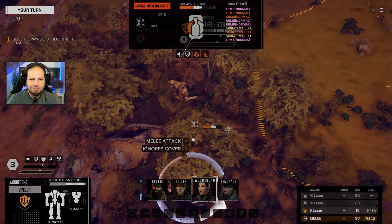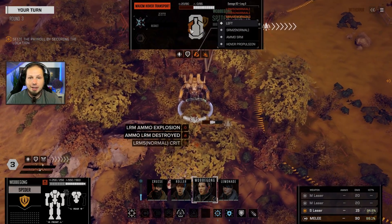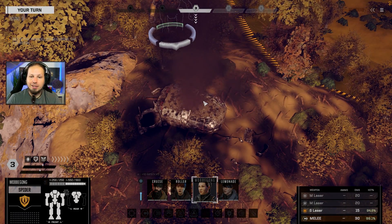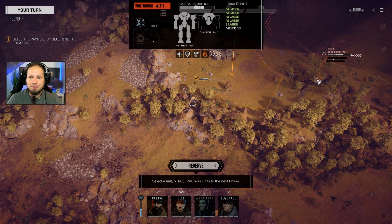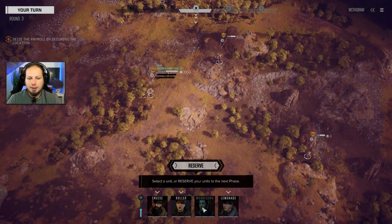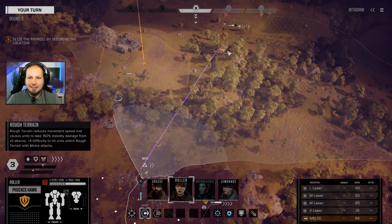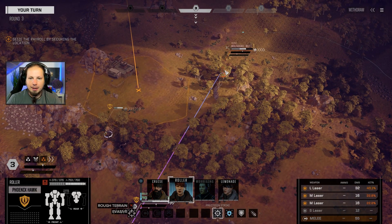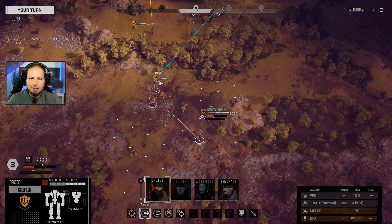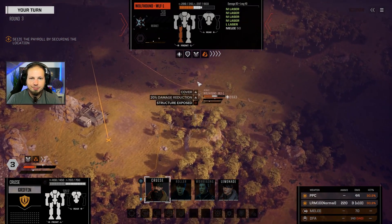Spider attack! Hover propulsion destroyed. We completely incapacitated the drive system - that's cool. We have a Wolfhound with mediums and large lasers. Let's go ahead and kill it, but I need my sensor lock which is on the Spider - unfortunate. 22% still. Let's try to go for the leg and got some hits. They have no evasion anymore, that's good. My Urban Mech is not doing that much here - if it wants to keep up with the pace, it needs a bigger engine.